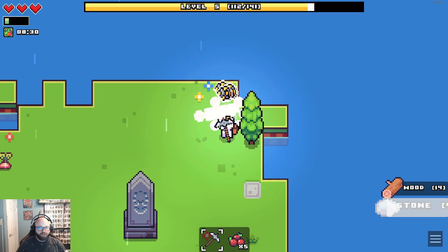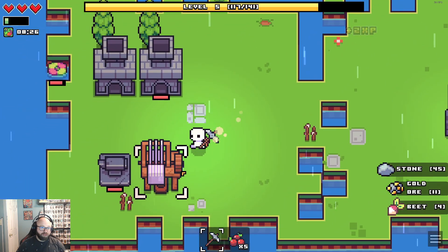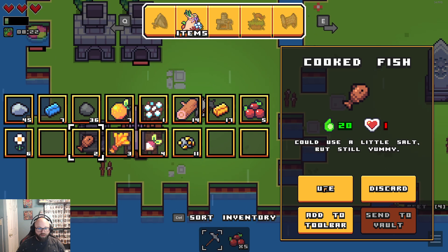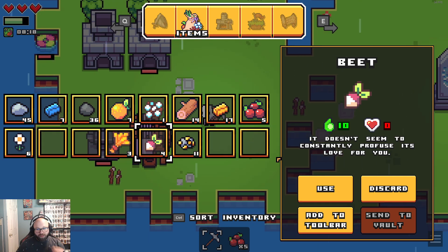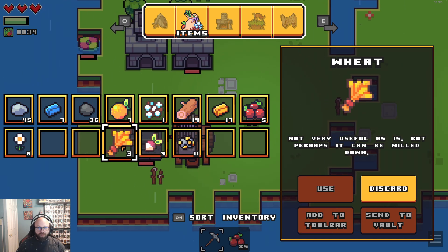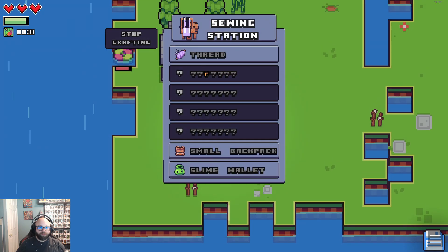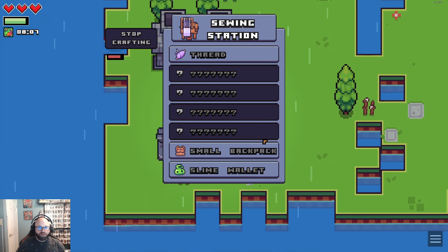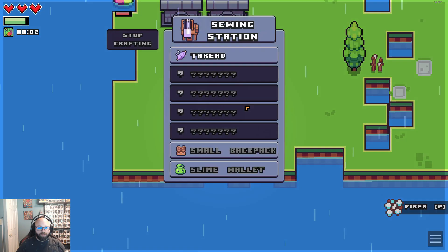We'll eat some food — it like doubles the amount of XP that you get. Not very useful, but it can be milled down. Oh, I can make a small backpack — that's kind of nice, that's four inventory slots. Cotton — so that means we can make thread.